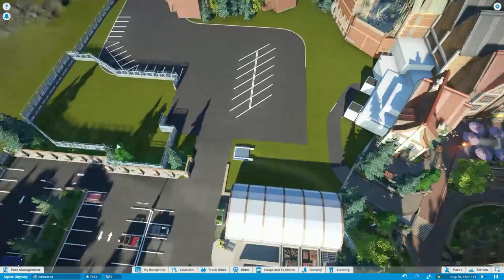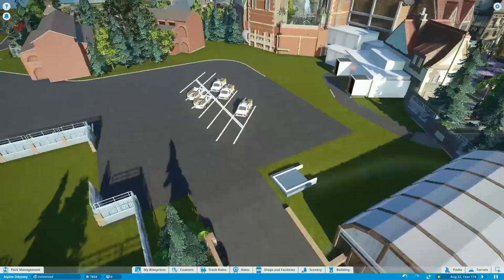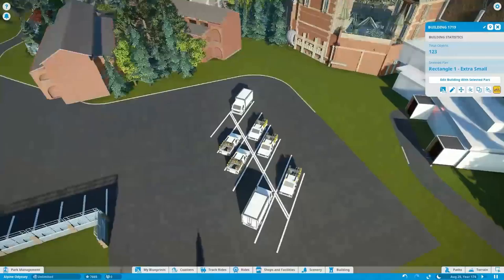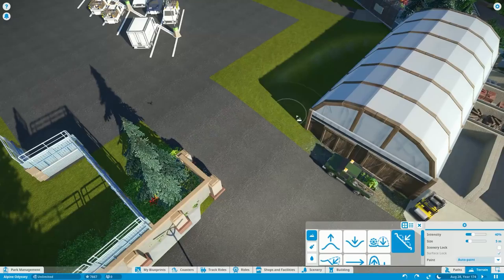There's also going to be some additional staff parking off to the left side as it bends up toward the road leading to other backstage elements — the train tracks or the backstage of the Asian area. The right side where staff are currently walking isn't going to be touched in this episode. I wanted to get this whole upper layer completed, but judging by the length of this episode, we'll mainly focus on the left side.